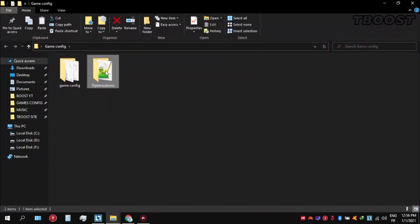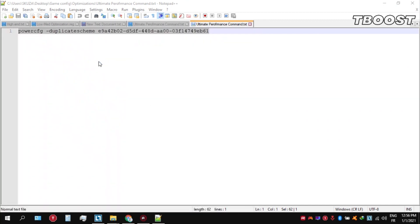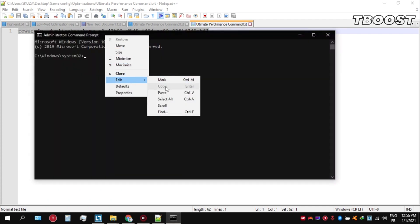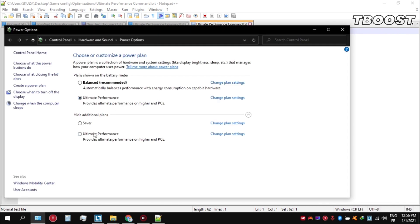Go inside the optimizations folder, then open the ultimate performance command file and copy the command. Now go to the bottom left, click on the search and type in cmd — make sure that you run this as administrator. Once inside the command prompt, press Control+V to paste the command and press enter. Navigate back into the power options and you will see the newly created ultimate performance power plan. Simply select it and you are good to go.